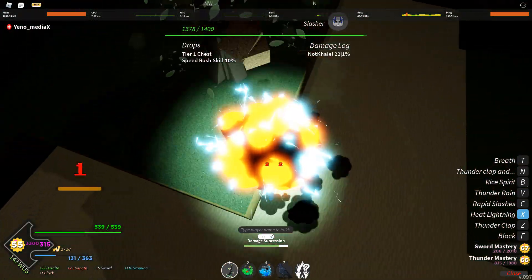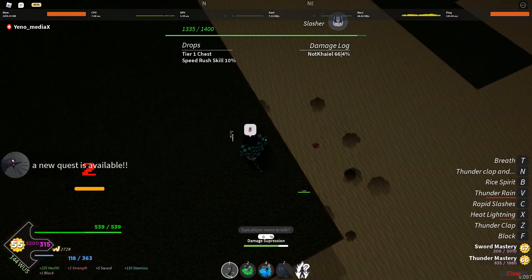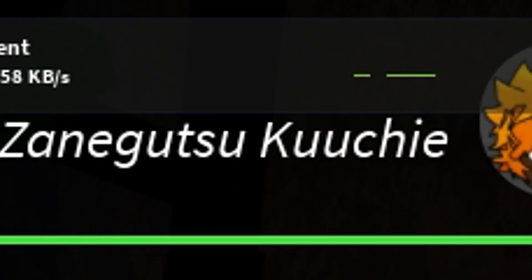For Slasher, you want to climb up here and then use your range move. It doesn't really have to be range — as long as it can hit, I guess.